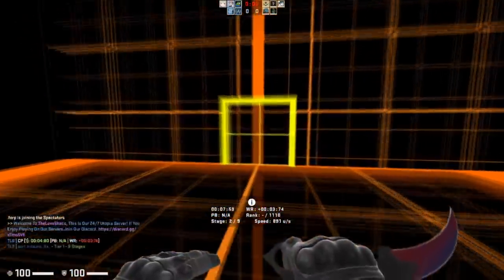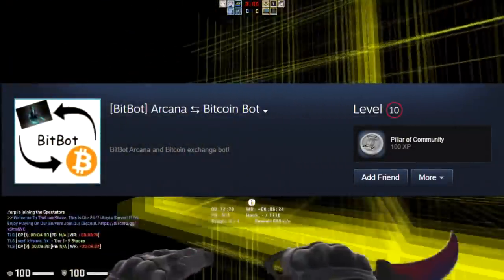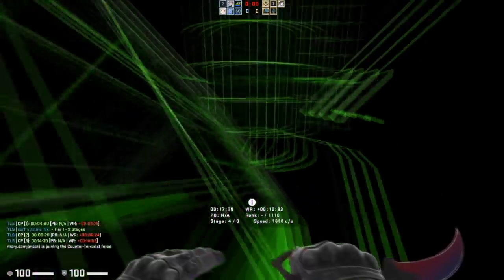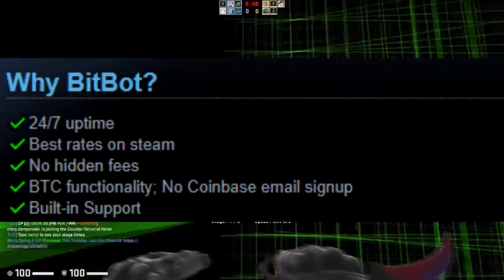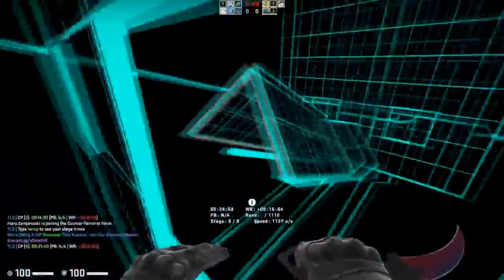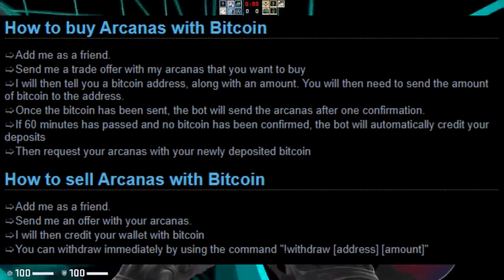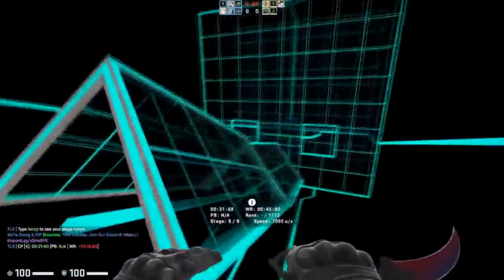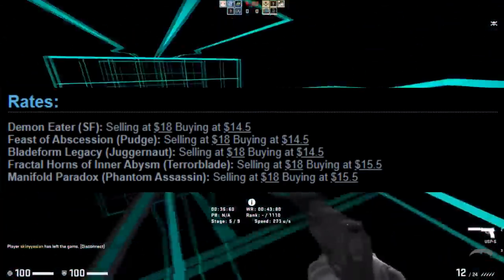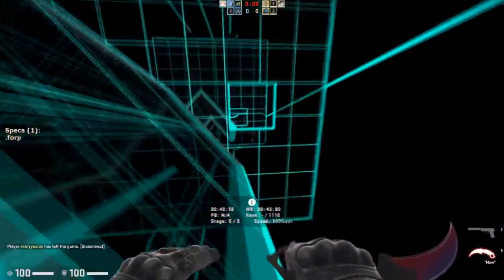Before we get to that, let's take a quick look at the sponsor for this video, BitBot. BitBot is something you can use on Steam to trade your Arcanas to Bitcoin or Bitcoin to Arcanas. All you have to do is add the bot and use its simple commands to exchange the two. If you use Bitcoin and want Arcanas, or have Arcanas and want Bitcoin, go check out BitBot — there's a link in the description. The rates are really good; the $18 is very close to the original value of an Arcana, making it a great bot to trade with.